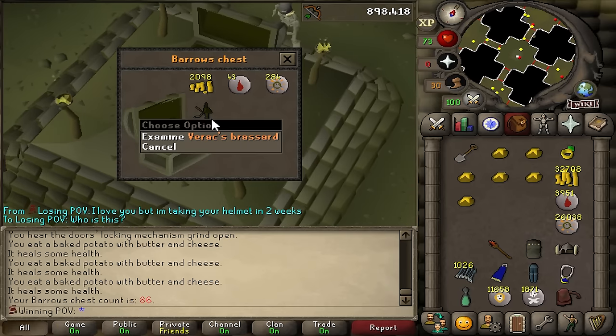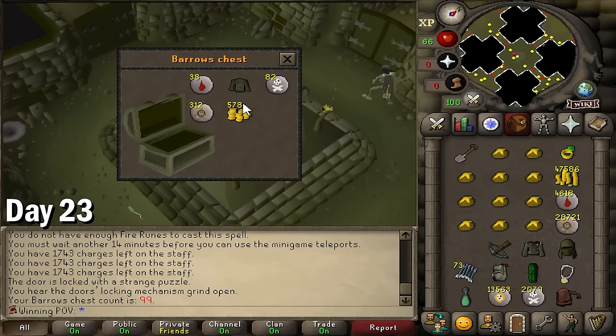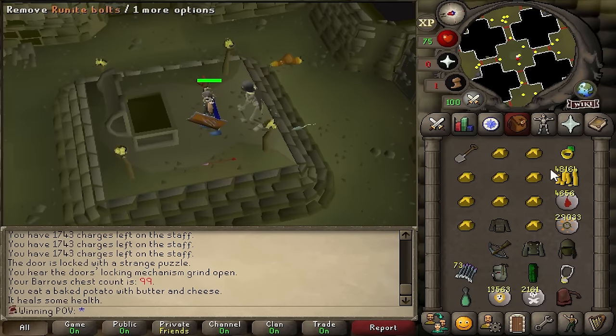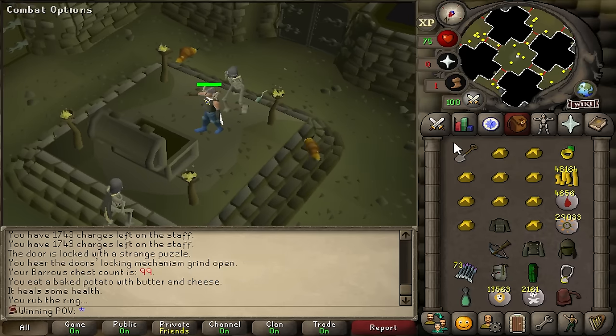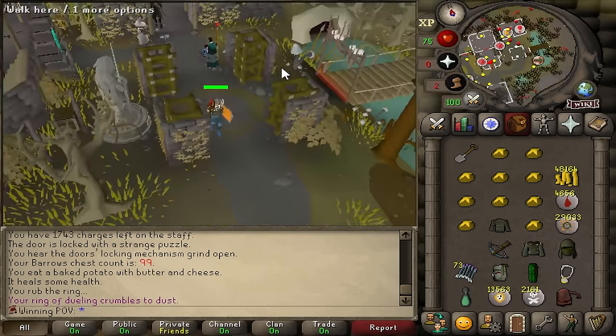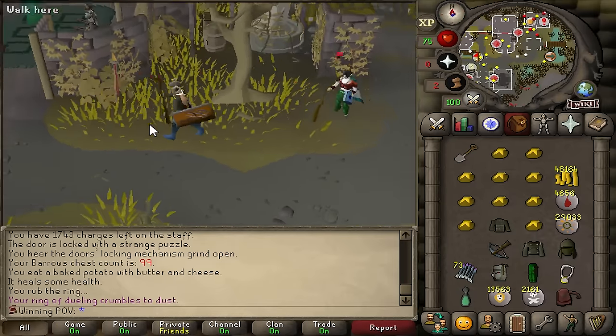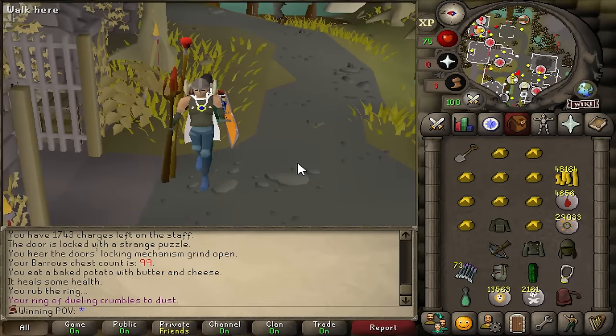A Verac's brassard — this thing sucks and I don't need it. Yes — no way, what a pull dude. Tom cannot know. He cannot know. You have to hide that. You literally cannot bring it anywhere. I'm not showing him.